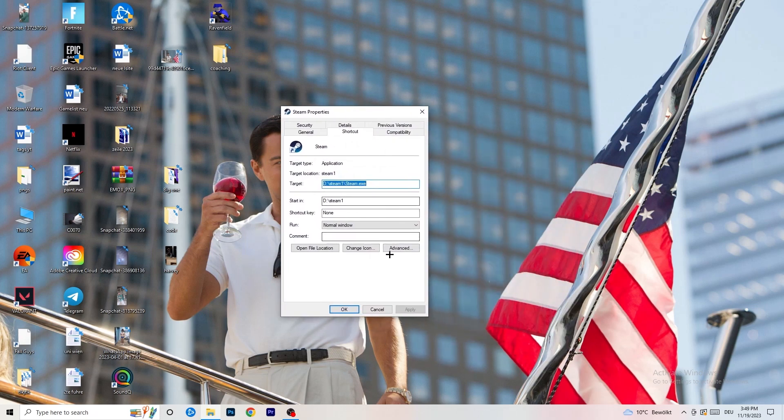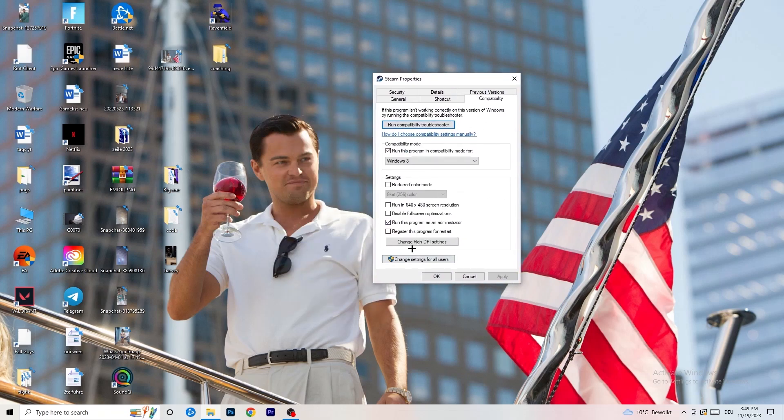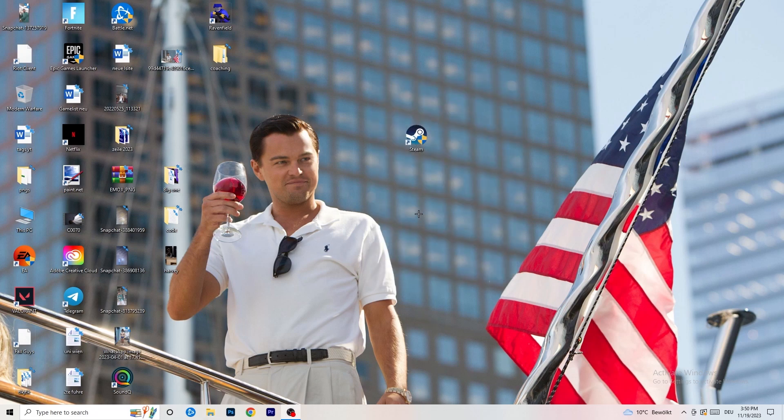Go back to the Properties tab and click on Compatibility. You're going to enable 'Run this program in compatibility mode for' and select Windows 8. Disable 'Reduce color mode', disable 'Run in 640 by 480', disable 'Full screen optimizations', enable 'Run this program as an administrator', and disable 'Register this program for restart'. Then click Apply and OK.